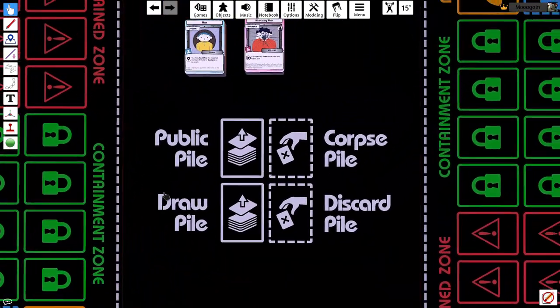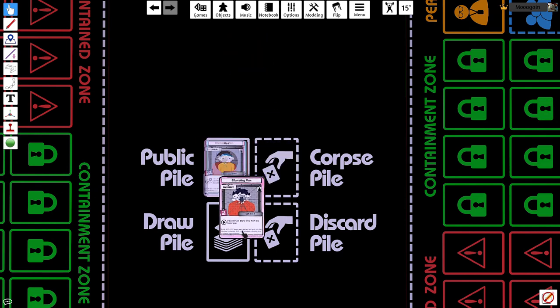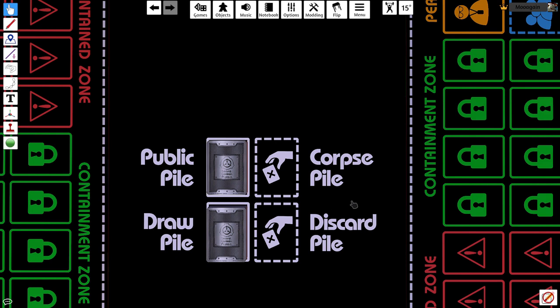Then, separate all the blue civilian cards out from the rest of the deck. They will be used to make the public pile, while other cards are to be placed in the draw pile. Cards from the draw pile are placed in the discard pile when discarded, while cards from the public pile are placed in the corpse pile.